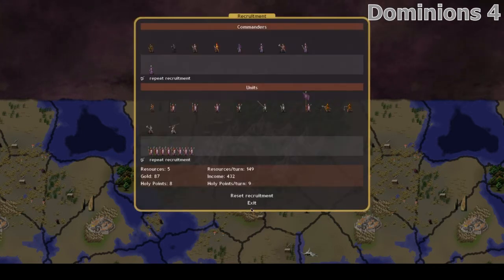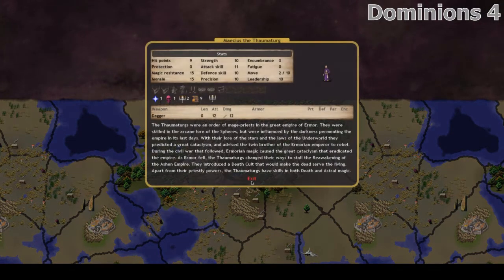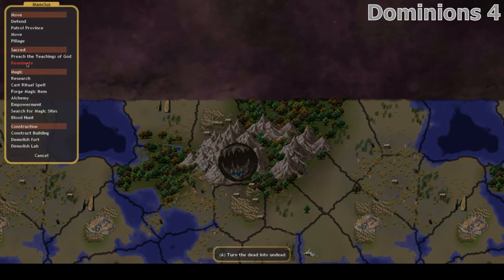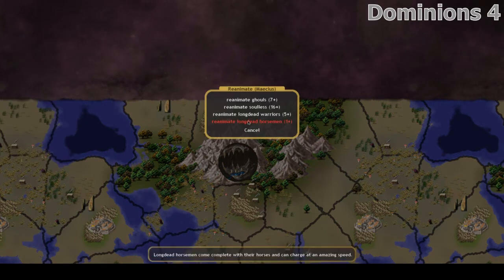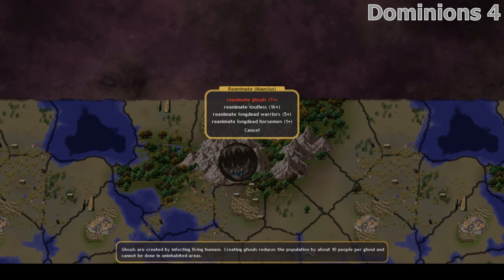Nazca is a faction of winged humanoids ruled over by mummy kings. My experience of this faction is only as their enemy. They produce powerful mummy commanders and flocks of highly mobile undead harpy-like creatures, along with your bog-standard undead troops available to all factions such as zombies, ghouls and skeletons.